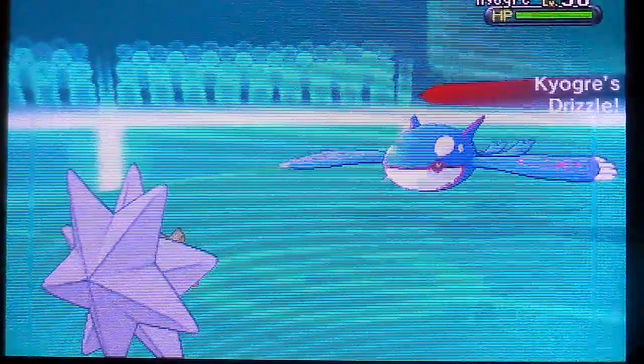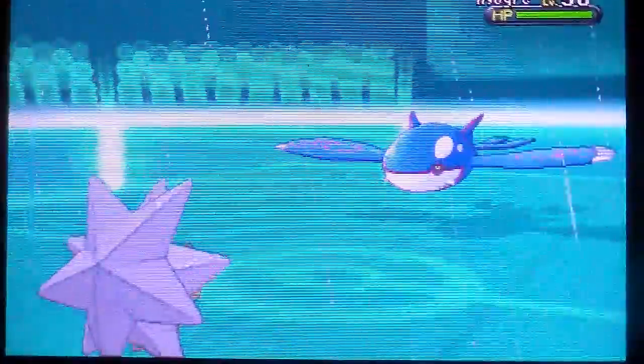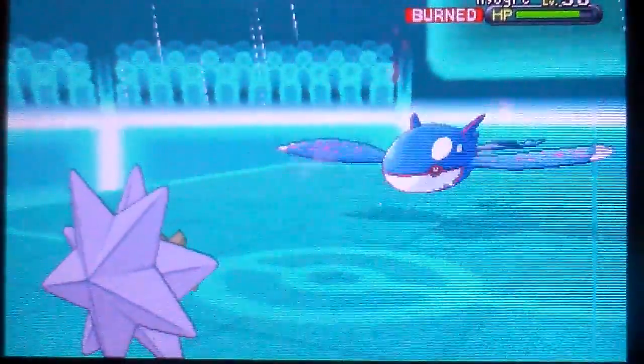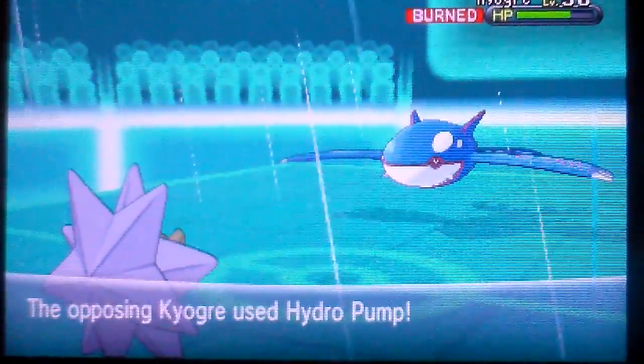But he's got a Baton Pass, so this is an interesting one. It switches to Kyogre. What is it going to do with plus 4 attack and plus 3 speed? Plus we got a burn on it finally — we don't need to bother about the stats, but the speed is a matter.